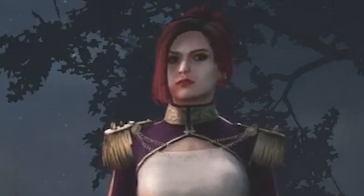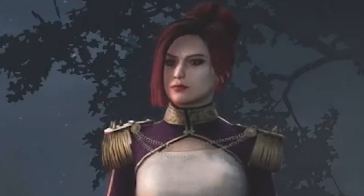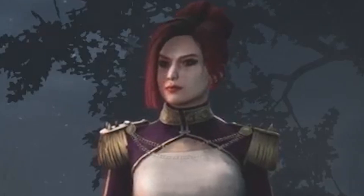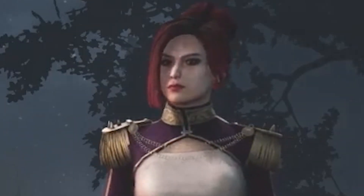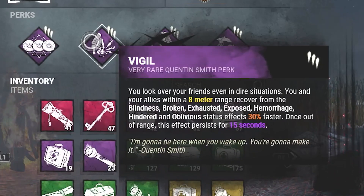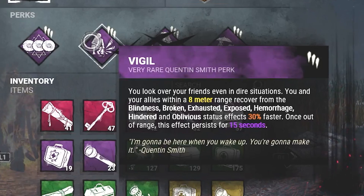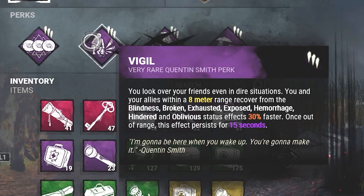This used to be 40 seconds when the perk came out, and only in the recent patch did they change it to 20. So what I thought we would do is focus on trying to keep as many pallets up, losing the killer, and recovering as quickly as possible. To do that, we've paired it with Vigil, which will allow us to recover from the Exhausted Effect 30% faster — making it around 15 seconds recovery as opposed to 20.